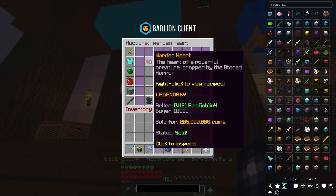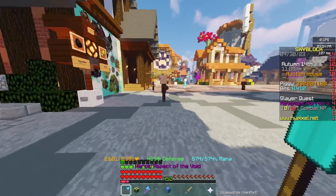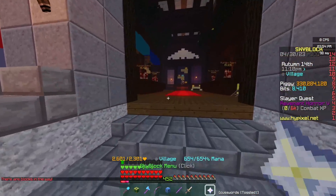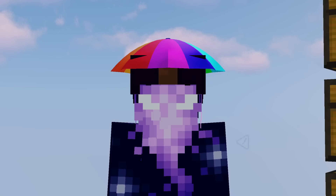Take a look at this — Wardenheart. No longer is the cheapest one 205 million; the cheapest one is now 217 million coins. Considering it was only probably two weeks ago when you could comfortably pick one up for around about 130 million. Bear in mind, this is during Aatrox — we have a 2-perk Aatrox right now. Aatrox is here and this is still happening. You would assume that things like Wardenhearts would be at their all-time low, but no — 217 million. There are examples of this all across the board consistently.